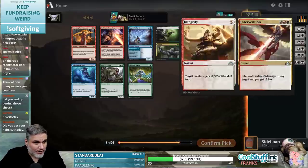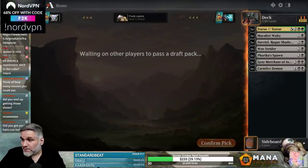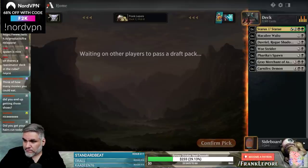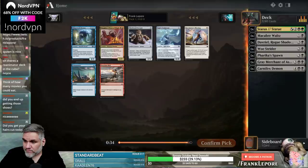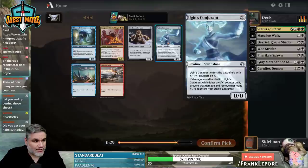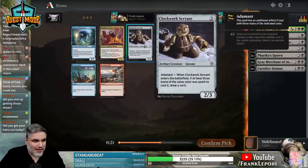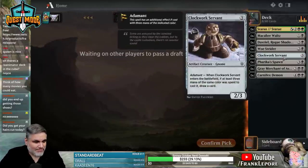Status/Stature's fine if we end up being green. I don't know if the first side alone is worth splashing. Ugin's Conjurant seems fine. Actually, Clockwork Servant's pretty decent — it's a 2/3, but we're gonna be spending 3 black on it, and it draws a card. Yeah, alright, I'm game.